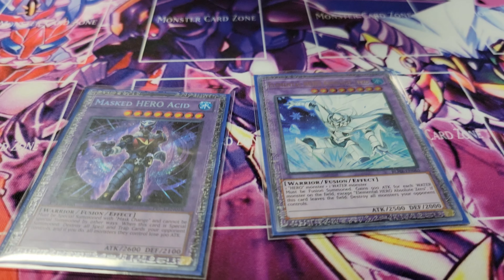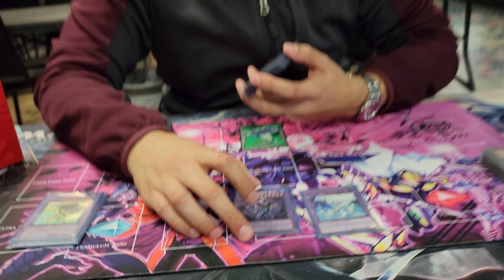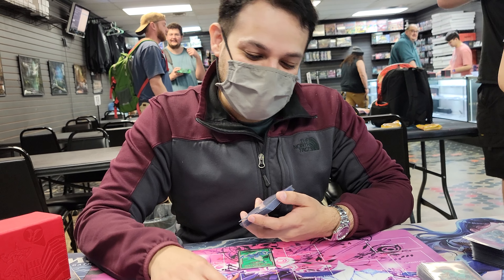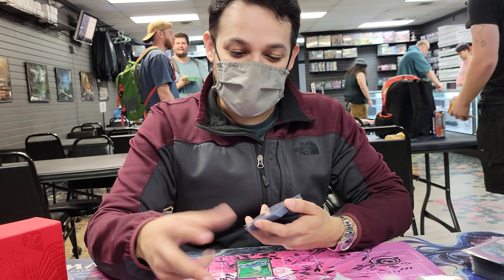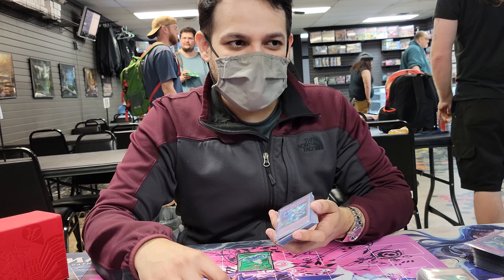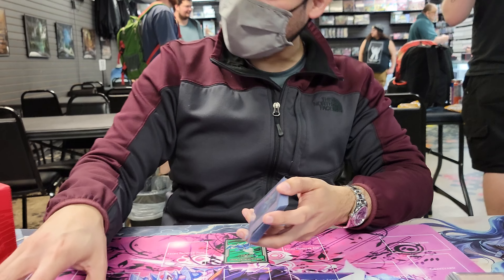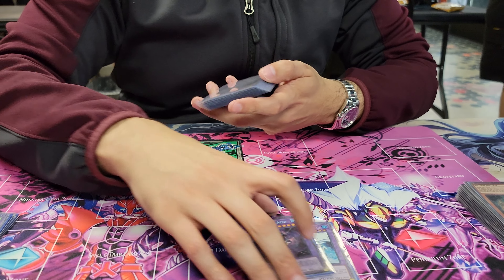The double wombo combo — I tried to activate this on the Brave Striker. Mass Mole changed this, I was about to nuke his board, but he pulled out a Break Brain and Ghost Mourner, which negated it. Oh god — big brain play. I did not see that coming.